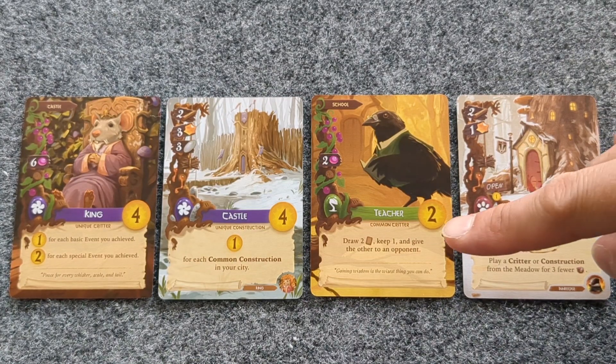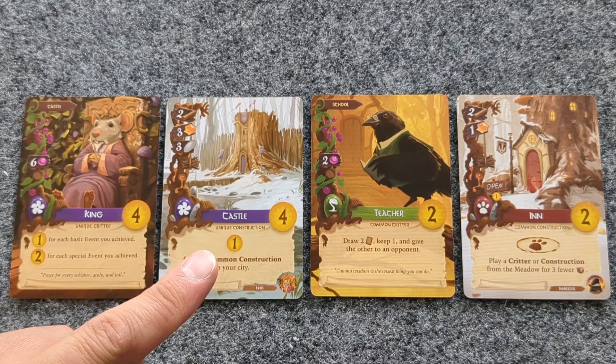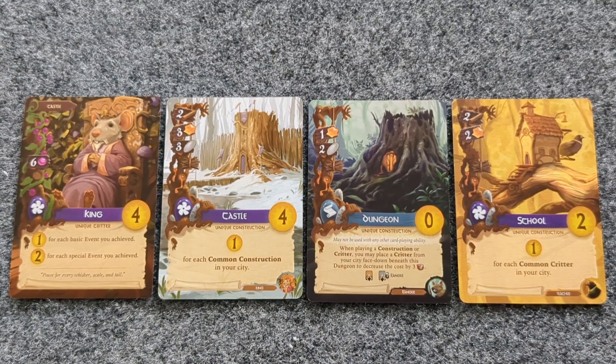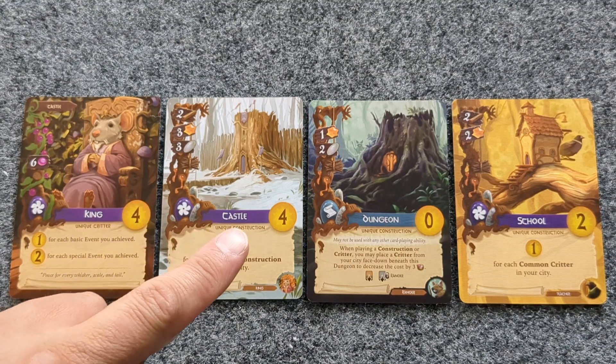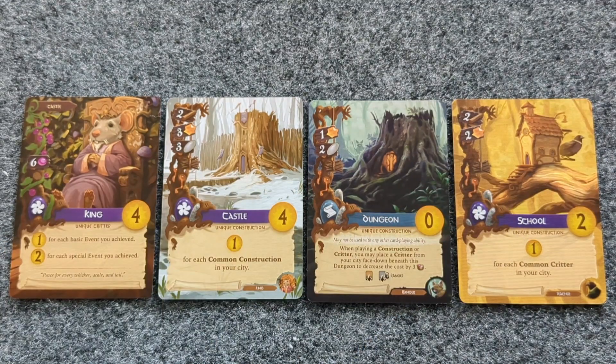For common constructions and critters, you can have as many as you have. For unique critters and constructions, you may only have one of each. That is to say, for example, you may only have one king, one castle, one dungeon, and one school in your city.